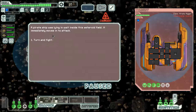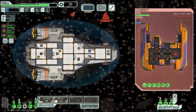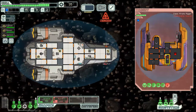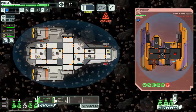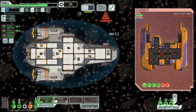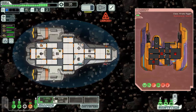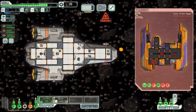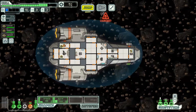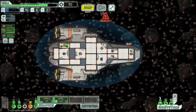A pirate ship was lying in wait inside an asteroid field and immediately moves to attack. This one has a drone using a beam weapon while their main cannon is on the ship - the opposite configuration from the last fight. The asteroid field gives them some cover, but we manage to disable all their weaponry and focus on their shields. After the fight we repair our oxygen systems, and the crew levels up their repair skill.